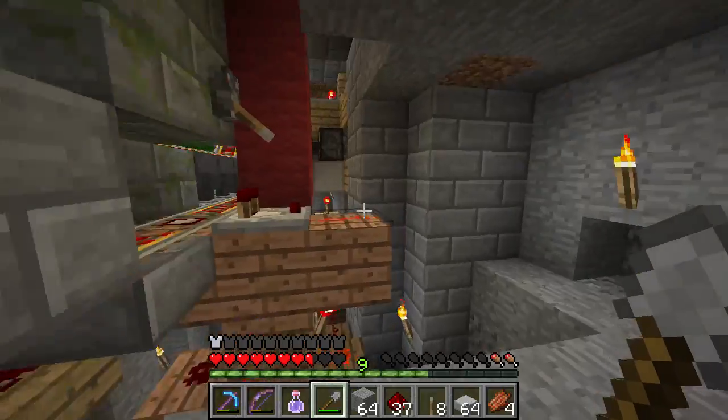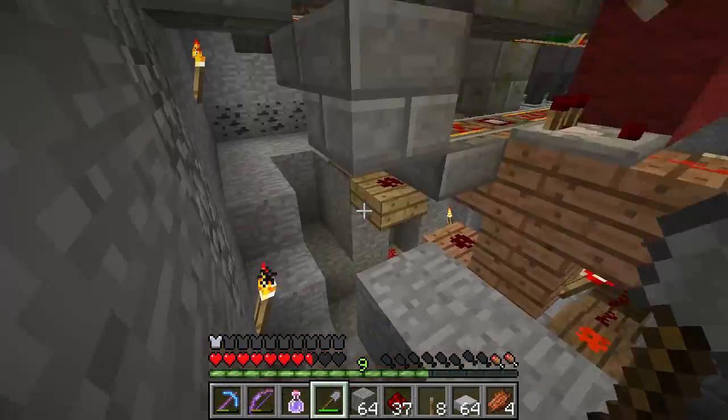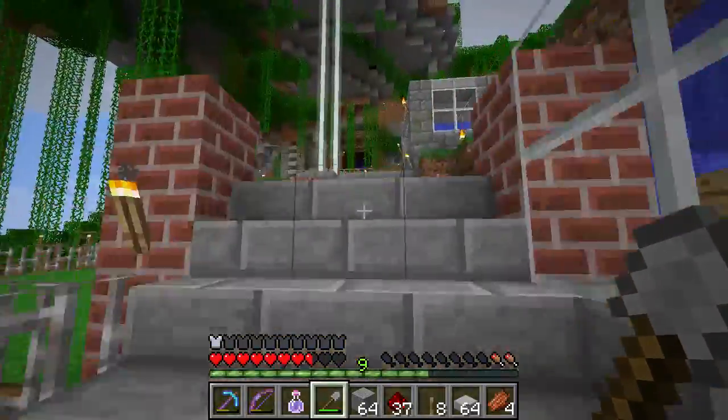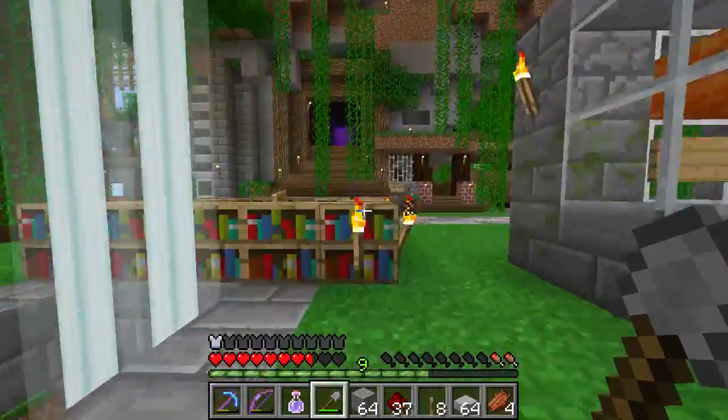Everything is distributed evenly — there's sixteen stone in there and they've got two coal each, twelve and four, sixteen burnt, one coal there. As long as you're doing multiples of eight it distributes perfectly. It's a total nightmare of a mess in here to actually show you what's happening, so I'll do that some other time.